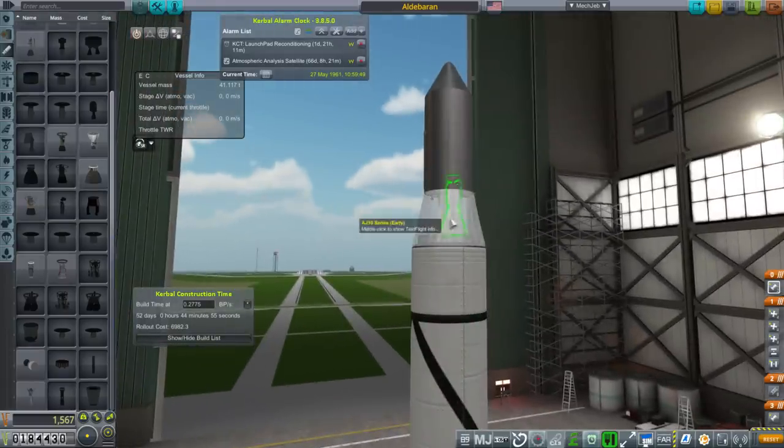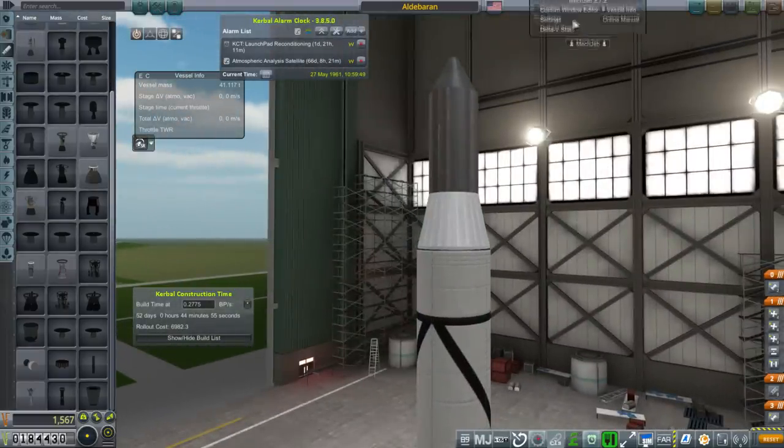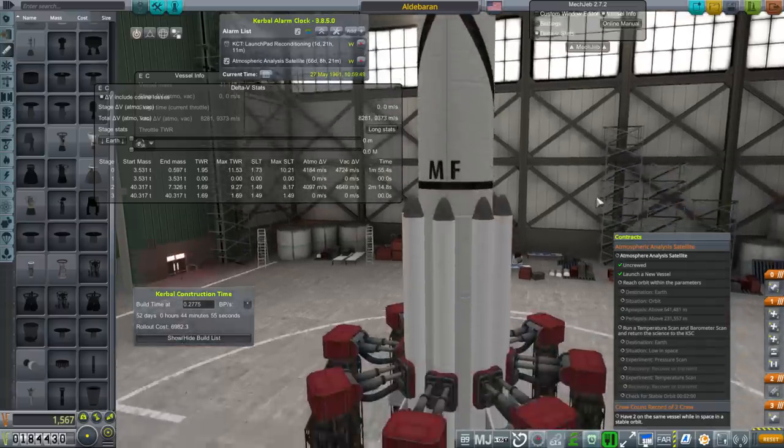We once again have two AJ-10s up here. There was not much avoiding that — I could have had one AJ-10, but I don't think we would have gotten it up to this orbit. Even as it is, I don't know if we can get it up to this orbit in particular. It still says 9,373 meters per second. It's got a healthy thrust-weight ratio initially and on the second stage, but still, it's going to be a bit tight.